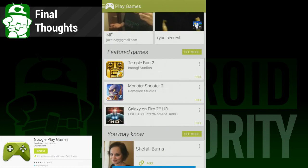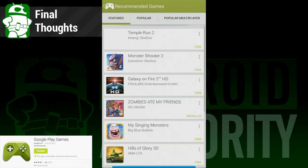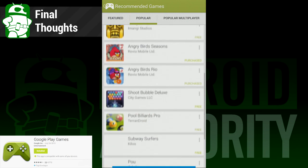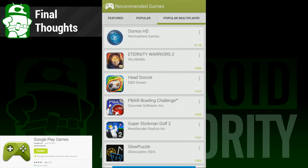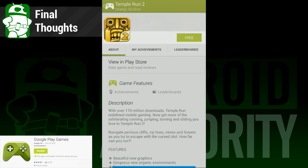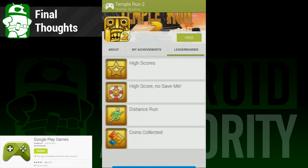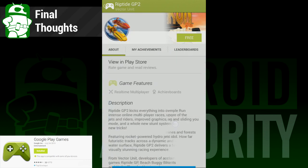Overall, this is a really awesome idea that's implemented, for the most part, really well. Giving gamers their own interface to track and interact with their games is kind of a must-have these days, since PC gaming and console gaming both have similar dashboards for their gamers. Of course, there is always room for improvement. We really wish they'd filter non-gamers out of the contact list. Finding people who game is awesome, but scrolling through hundreds of people to find even one of those gamers is the opposite of awesome.